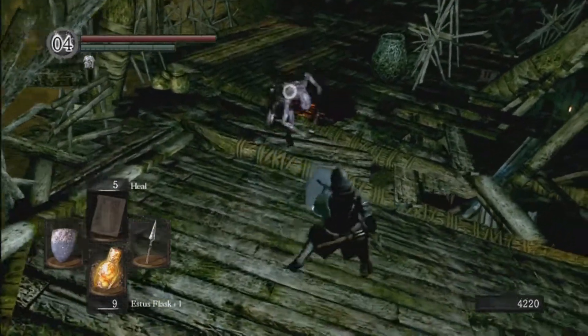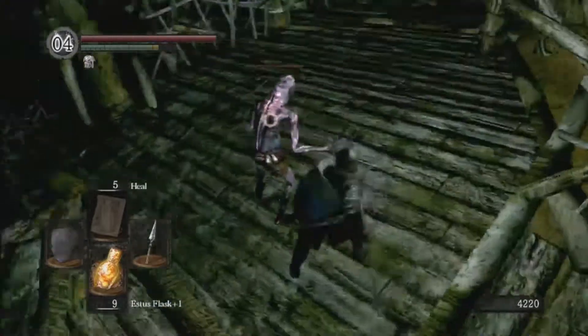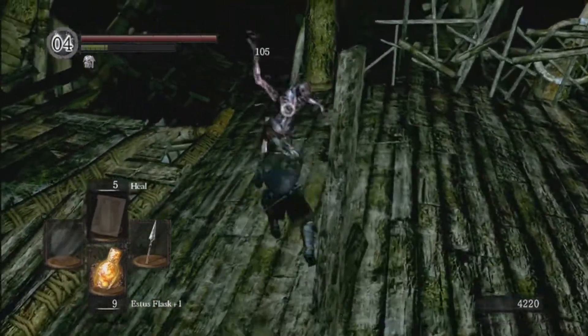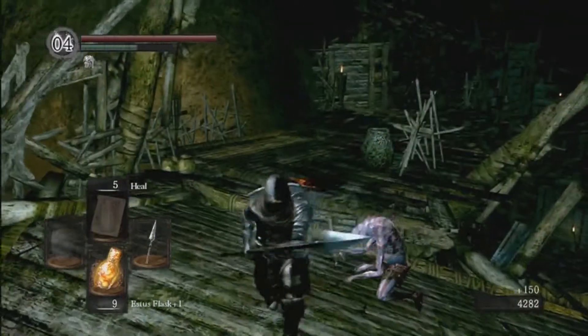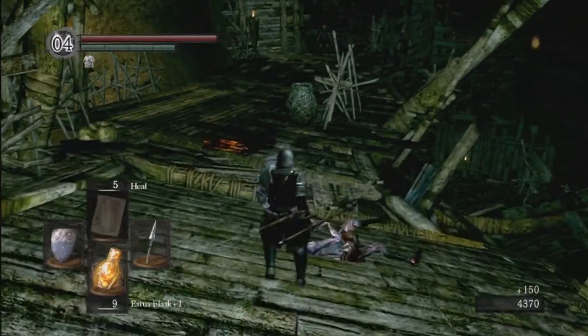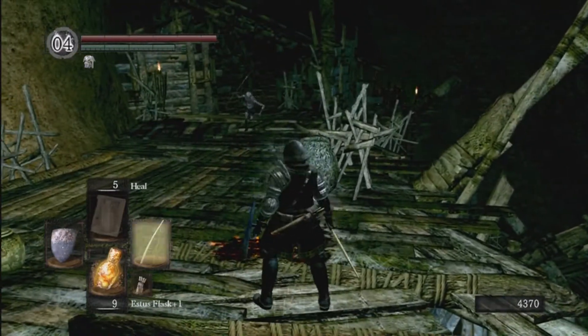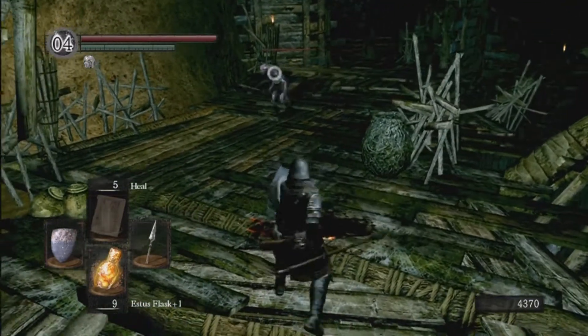We're going to pull the main enemy of the area. These guys are actually poisonous too, and pretty easy to kill — just don't let them attack you. They have a nasty grab attack. We might get grabbed later so I can show that. Getting close enough can pull this guy; I was going to use the bow but didn't need to.